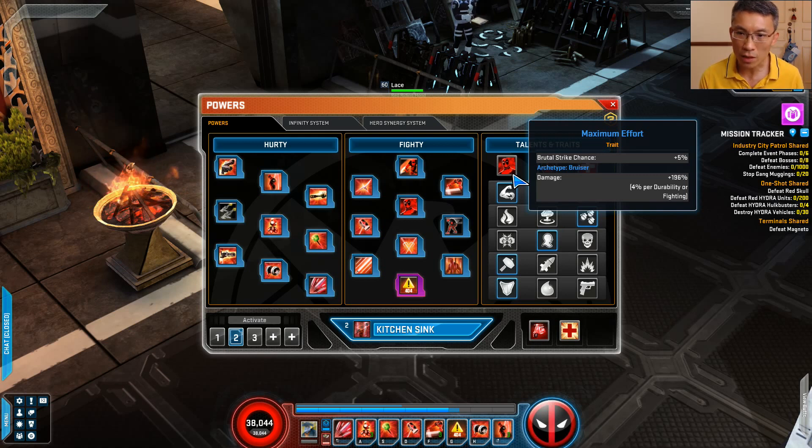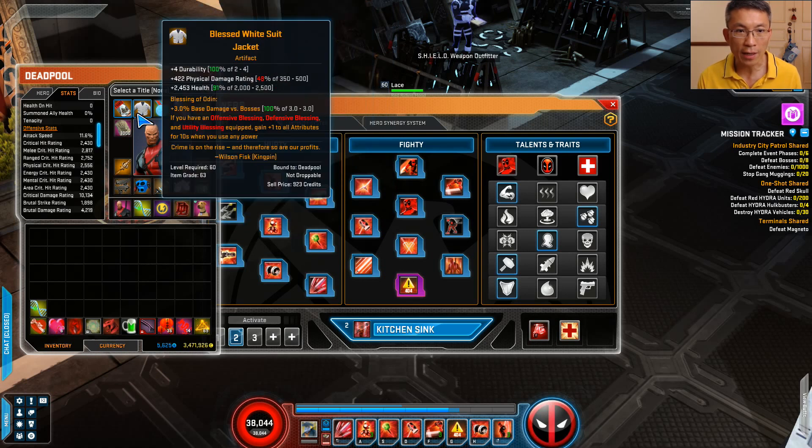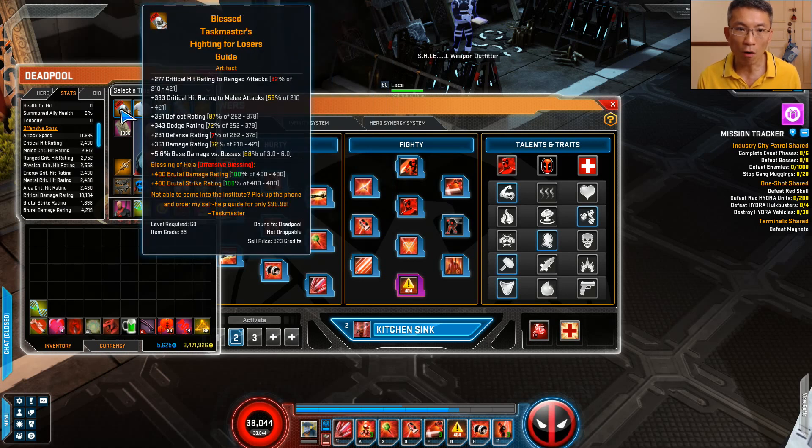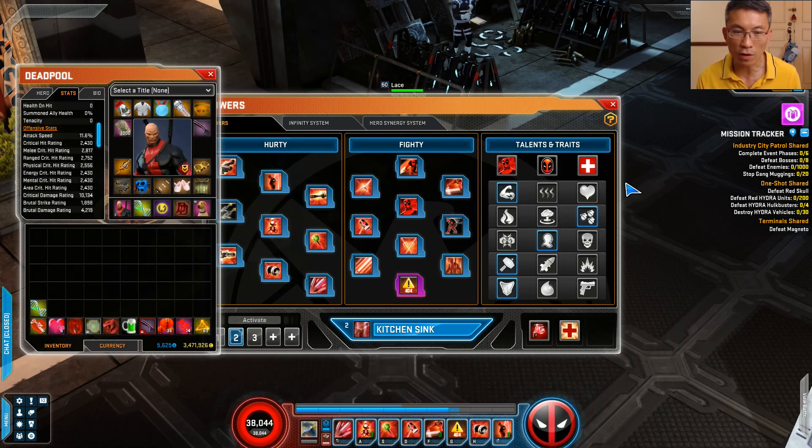He's a bruiser, so Durability and Fighting are the attributes to target. I actually changed three of my artifacts to cater for this attribute change, because some are no longer valid. Take a look at your old artifacts and swap out anything with Durability, Fighting, or range and melee buffs — those are quite decent because he can play any of those three builds.